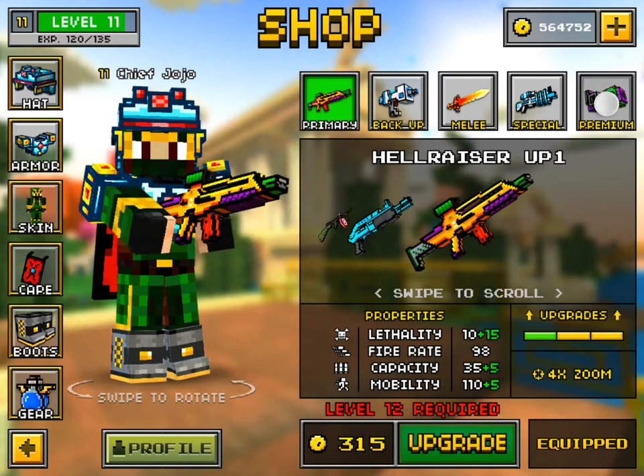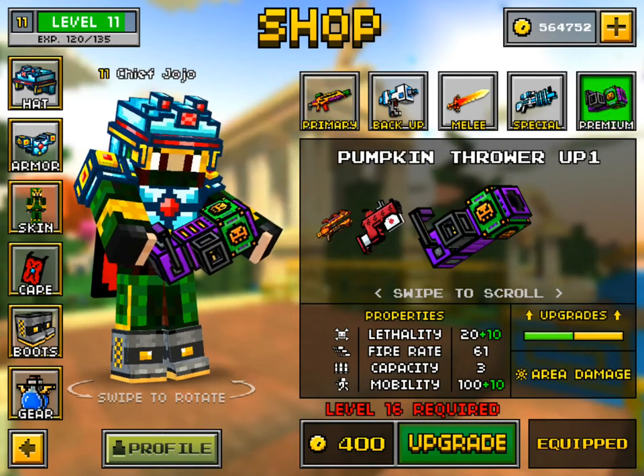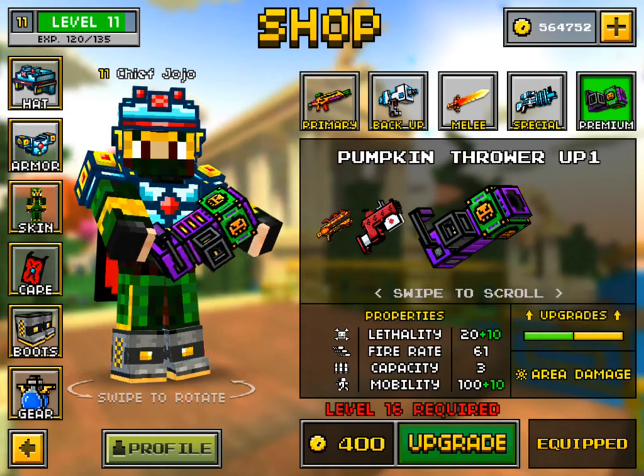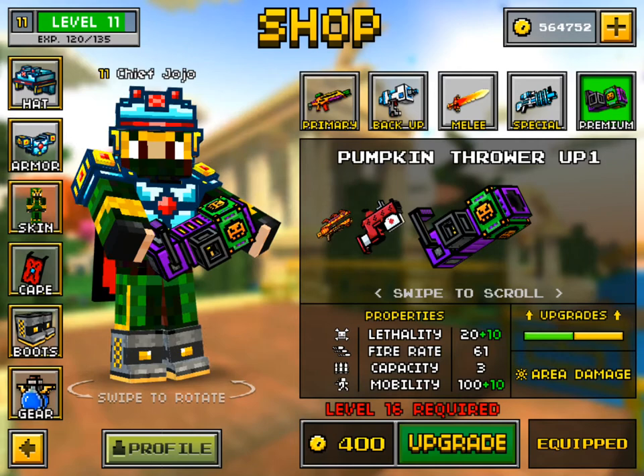I get to upgrade that gun. And we also have the pumpkin thrower: 20 lethality, 61 fire rate, 3 capacity, and 100 mobility.